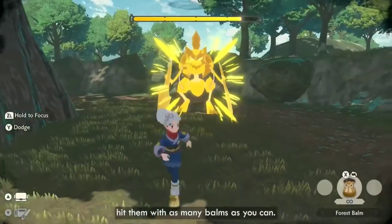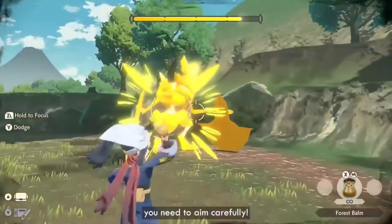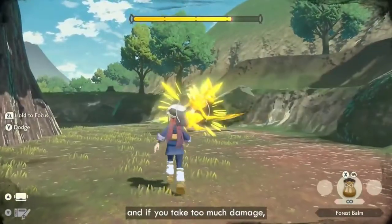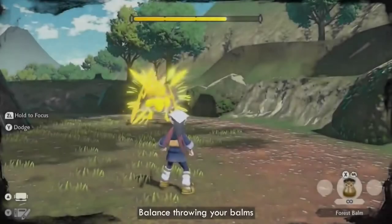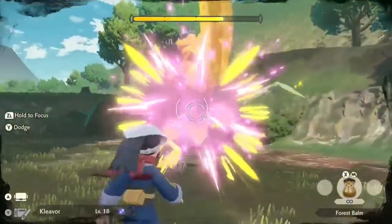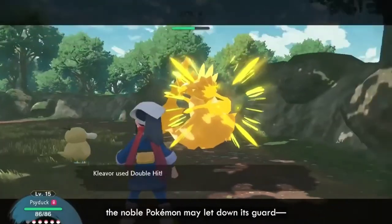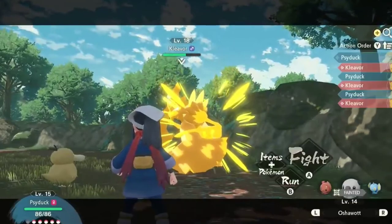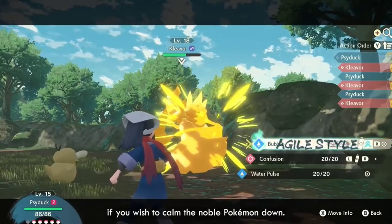The moment you see an opportunity, hit them with as many bombs as you can. Just like throwing a Poké Ball, you need to aim carefully. Noble Pokémon will attack the player directly, and if you take too much damage, you will black out and need to attempt the battle again. Balance throwing your bombs with dodging attacks to calm the Noble Pokémon. At some point during the fight, the Noble Pokémon may let down its guard — this is the time to throw your Poké Ball and start a Pokémon battle. These battles are tough, and planning ahead is essential if you wish to calm the Noble Pokémon down.